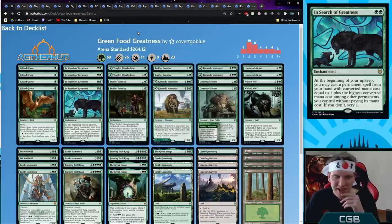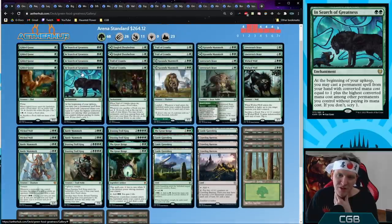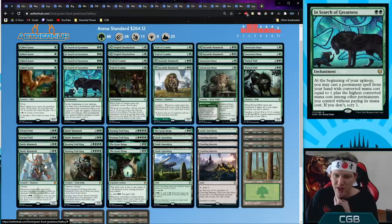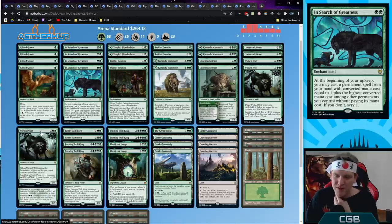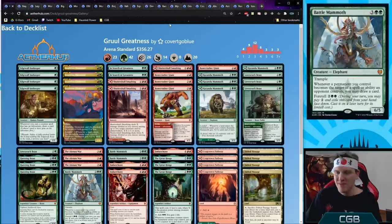We're at 30 minutes in with 20 to go. Green Food Greatness — In Search of Greatness and food, that's pretty much it. Four Castle Garenbrig and some Crawling Barrens as mana sinks if In Search of Greatness doesn't have one. In Search of Greatness pairs well with food — sack the food, use Trail of Crumbs to draw more cards after playing free spells. Four copies of Battle Mammoth fill curve — foretell it as a four drop, or play it as a five drop off Wicked Wolf and curve into a free six drop off In Search of Greatness: Feasting Troll King.